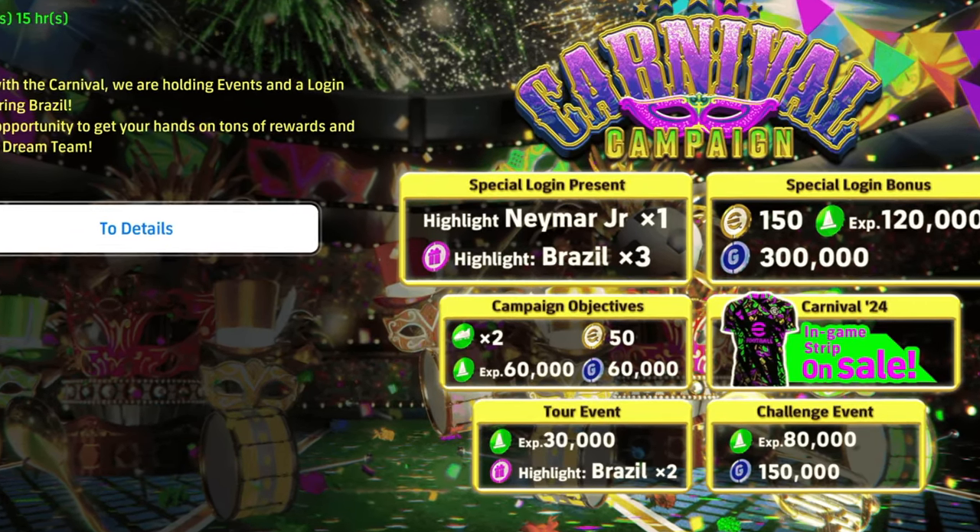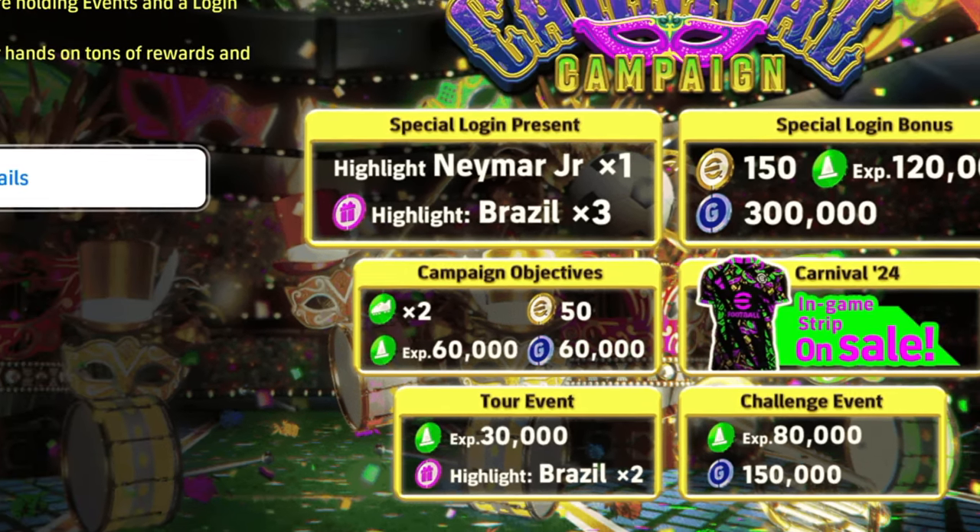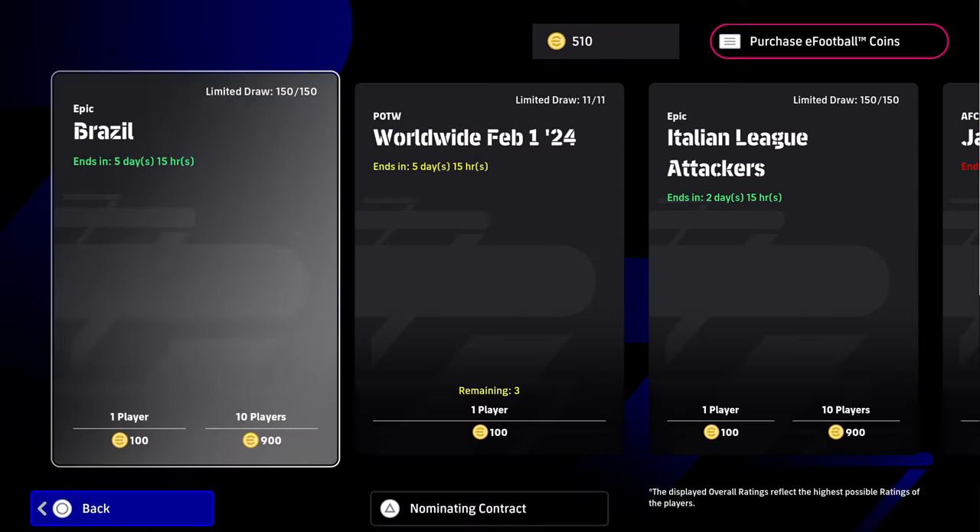Kicking off the Carnival Campaign, we've actually got special login presents and tour events. That's what we're going to be looking at. You get a free Neymar, you get three highlight Brazil packs, and down at the tour event you're going to get XP and two Brazilian highlights.